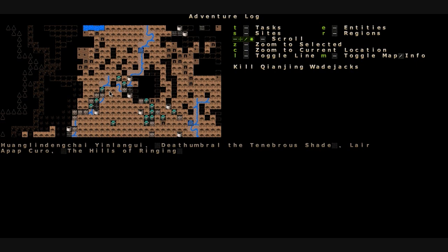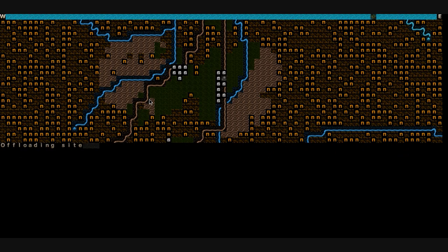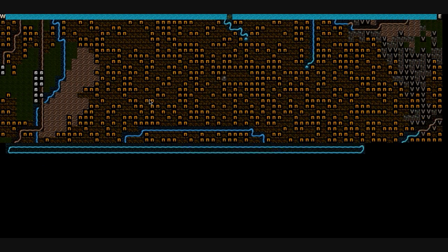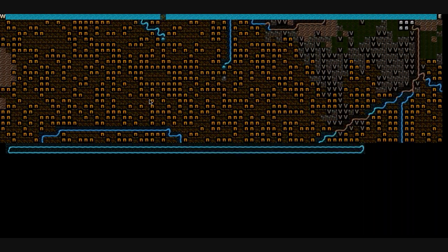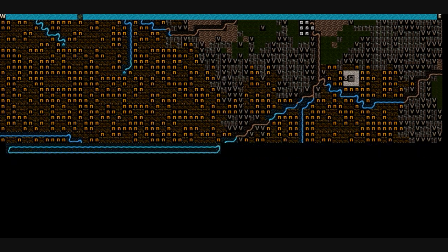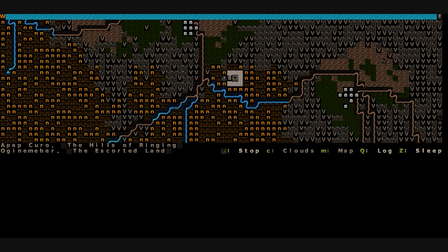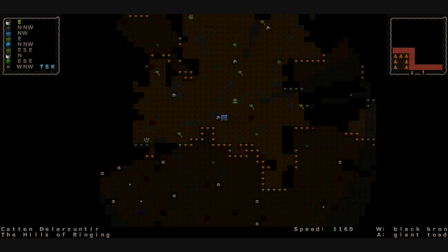The camp or cave with the night creature is kind of in the middle of nowhere. Should we head due east to this fortress and try to recruit a warrior or two, then head there? I think that's what we'll do. We'll make a nice little run while the sun's still high in the sky. We should be able to make it to the fortress — we'll make it right as the sun goes down, and we'll call it a day once we get inside. The Hills of Ringing is where we're at.